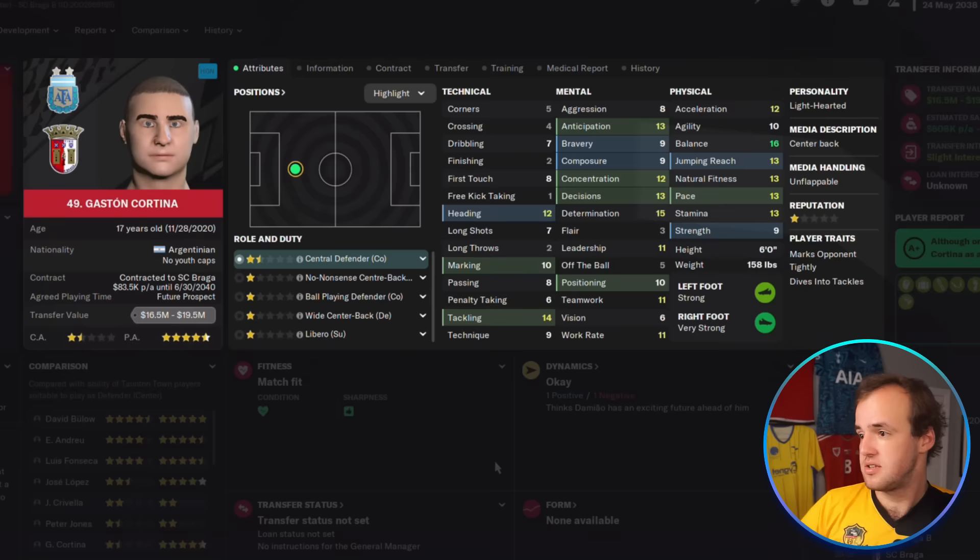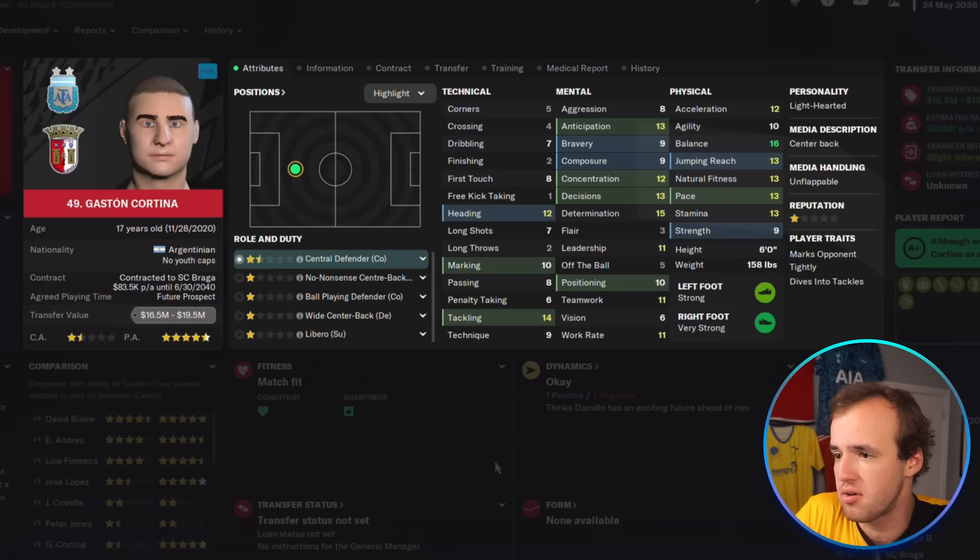Helpful tips. One: look at a player and then improve their attributes by three in most of the areas that their position focuses on. If you like the way that player looks and you trust their personality and potential, it's probably a good signing. If you still don't like the way that player looks, don't do it. But if I'm looking at this guy, Gaston Cortina, and I improve everything here three to four — do I think he is great? At 20 million, I'm probably a pass.